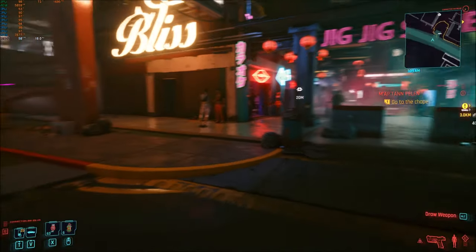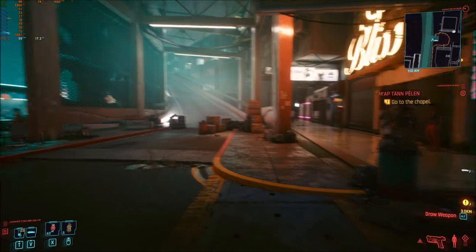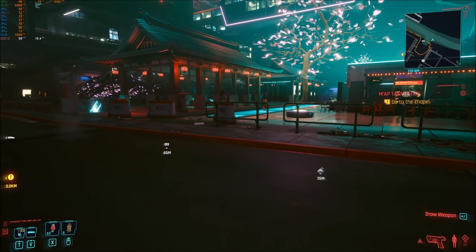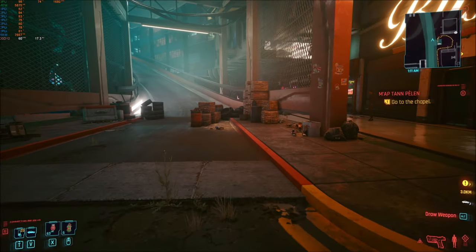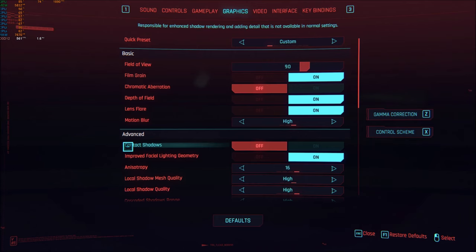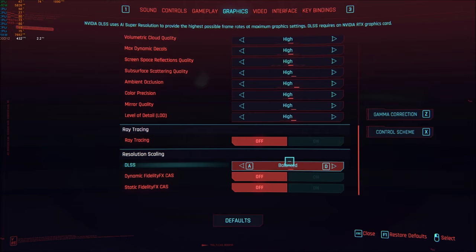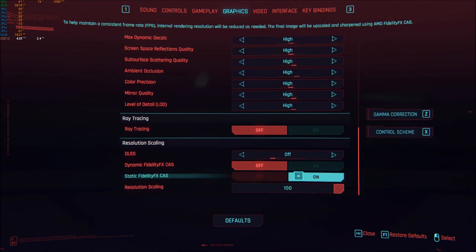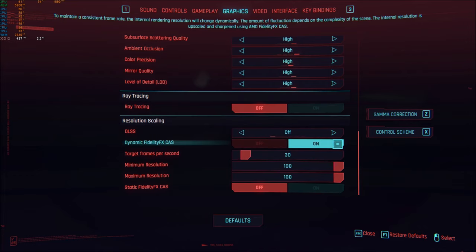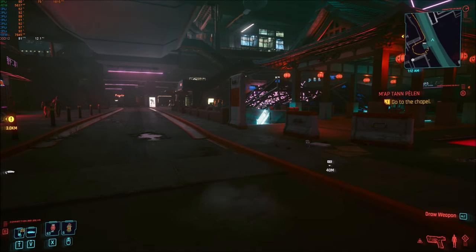The 980 Ti was struggling at basically 20 frames, the 1080 Ti was chugging along at 30-35-ish sometimes hitting 40, but this is close to 60 at all times. Let's enable DLSS — set to automatic with resolution scaling — and see what happens. Holy shit, 82 frames!